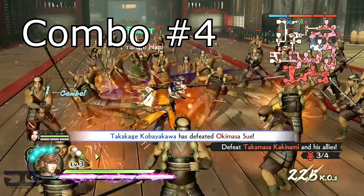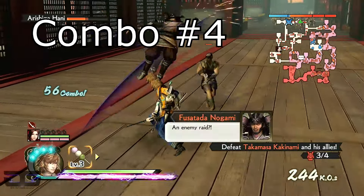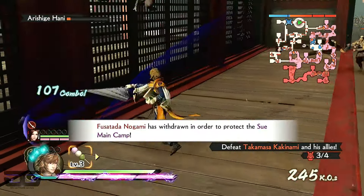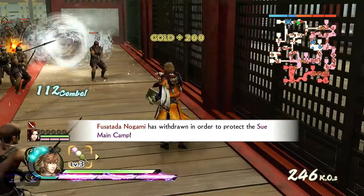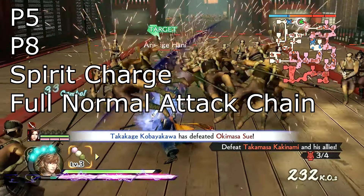For this final combo, I start off with P5 to stun the enemy officer. Once done, I perform a normal attack chain until I hit his P8. Now most likely the enemy officer will air recover, but P8 will catch the enemy officer, and you can spirit charge to catch up to them to finish them off with a normal attack chain.